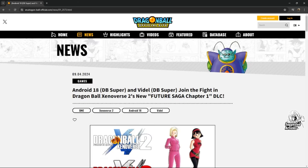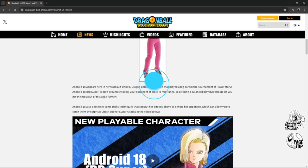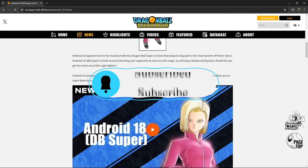Just telling everybody to calm down — do you see what this says? Future Saga Chapter One. Y'all want them to drop Beerus and whatever moral arc in Chapter One? That sounds dumb, sorry. Anyways, leave a like on this video and subscribe if you want more Dragon Ball Universe 2 content. Peace.